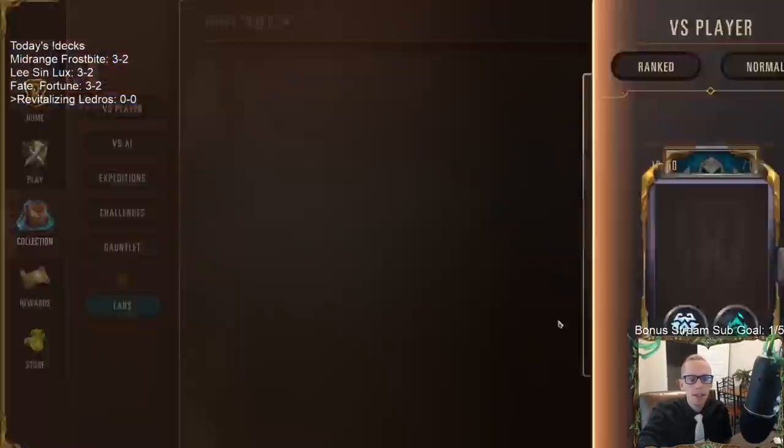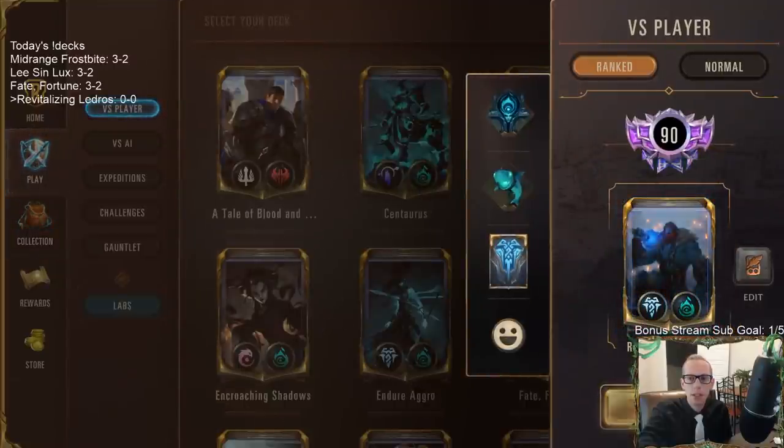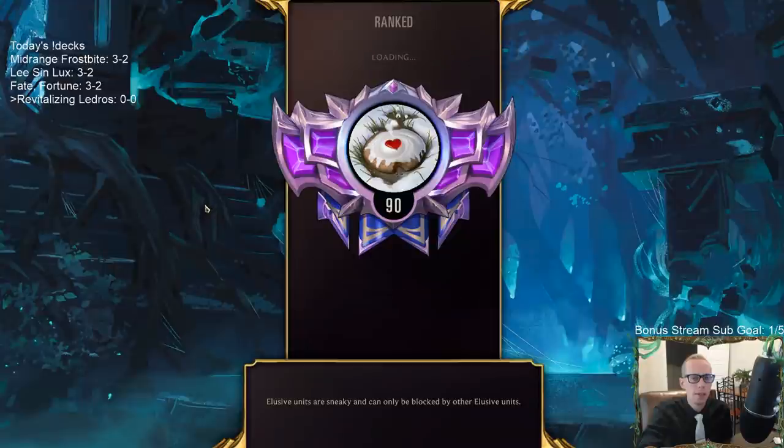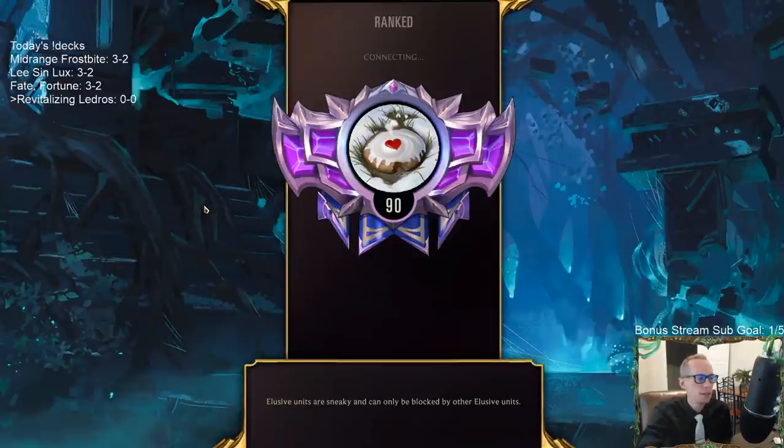Let's try this control combo deck out. We're heading over to ranked and going to play our five games, hopefully getting a 3-2 or better record. So far it's been a 3-2 day, a 60% win rate day - that's always good. If we just go 3-2 every deck we'll take that.